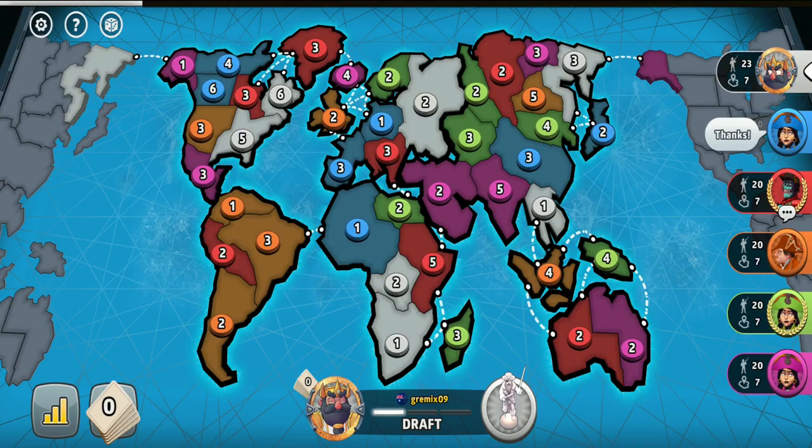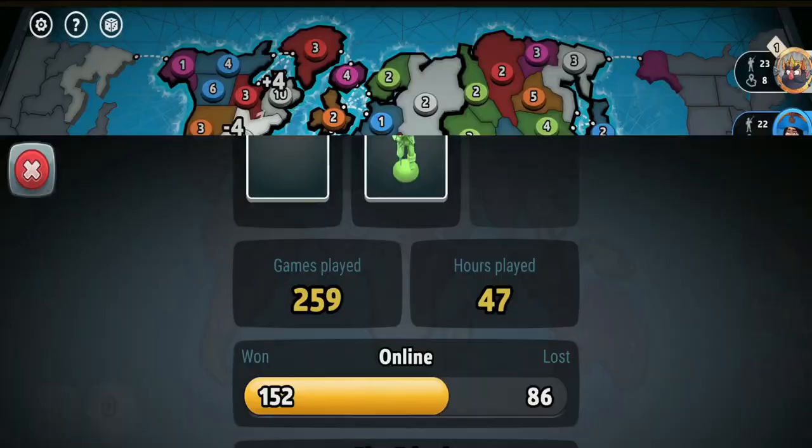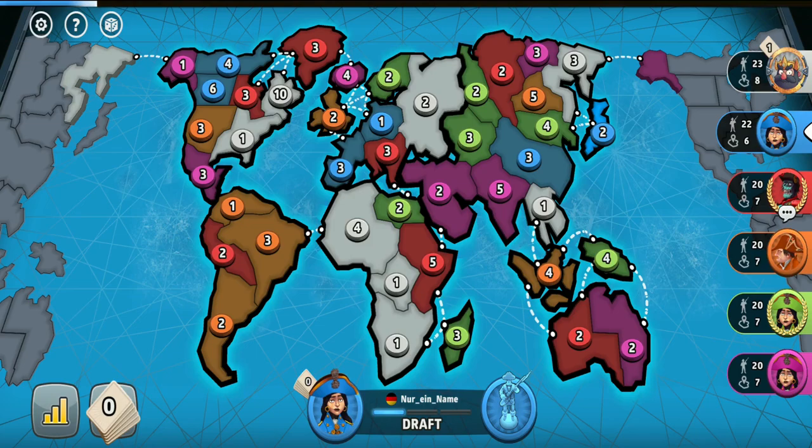Welcome to another episode of RISKGuys. This is another 6-player progressive card game on the classic RISK map, being played with my subscribers. The pink and orange players are beginners, the blue player is an expert, the white player is a master, and the green player is a grandmaster.